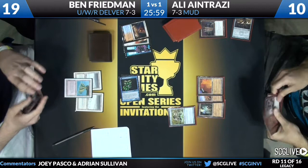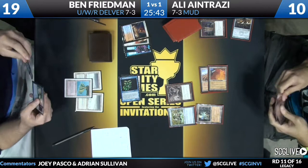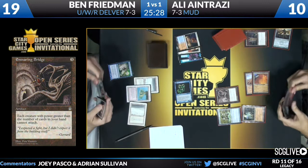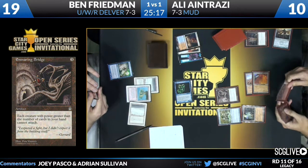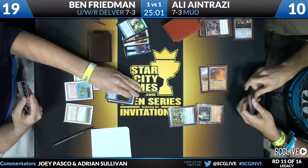Ali draws a Wormcoil Engine and starts with Ensnaring Bridge — he's got three cards in hand. This is kind of a tough situation for Ben — it's a card you don't really want to counter compared to the other things Ali can do. There are so few cards that matter in the matchup in terms of how you can use your counterspells. Spellpierce baits Ali into taking two more damage off the Ancient Tomb — does he have another Spellpierce? He does not, but Ali doesn't know that. Ali's hand appears to be Wormcoil Engine and double Goblin Welder. He lets it go — Spellpierce successfully counters the Ensnaring Bridge.